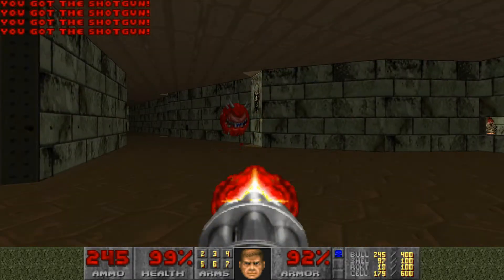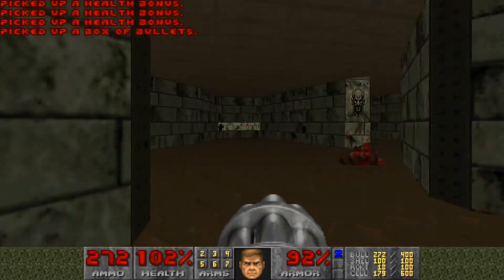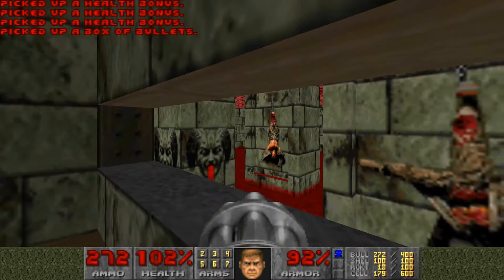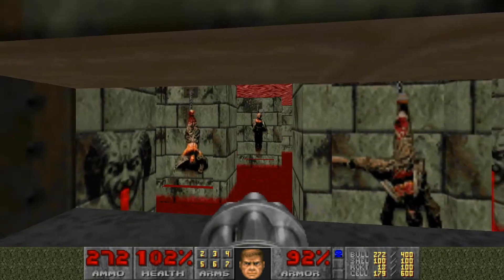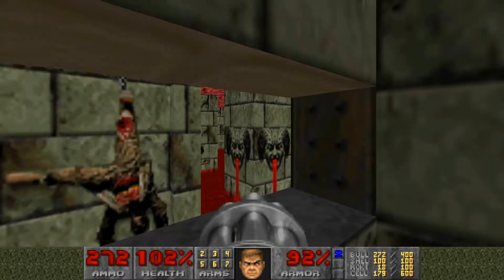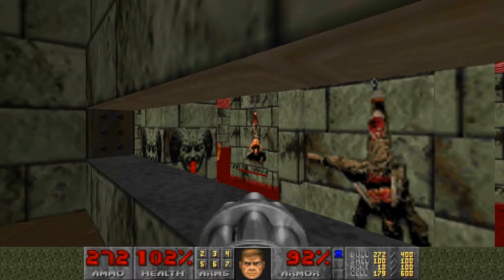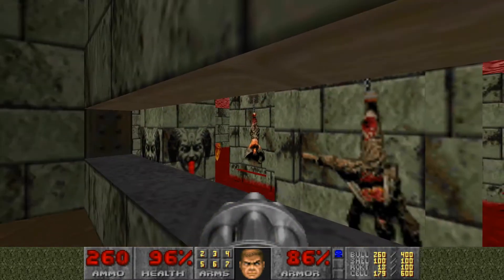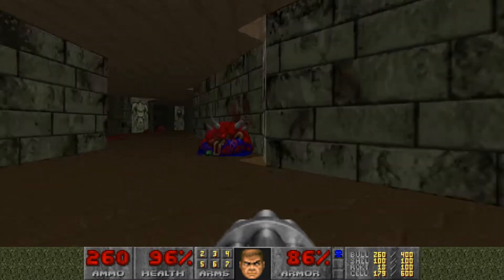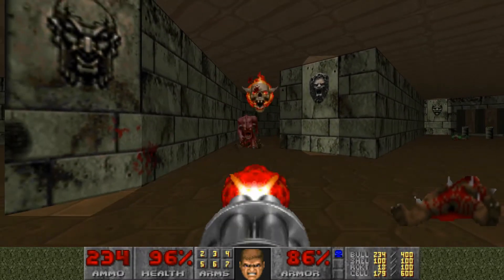When I was a kid this level used to scare the crap out of me because of the music and because of this section right here — this is a lovely room of death. Some of these figures, what I was reading online a couple days ago, were actually taken from the hanging of — I can't remember if it was Joseph Stalin or Benito Mussolini — but that's what it's based off of, him and his lover/girlfriend, which is kind of dark and twisted and weird.